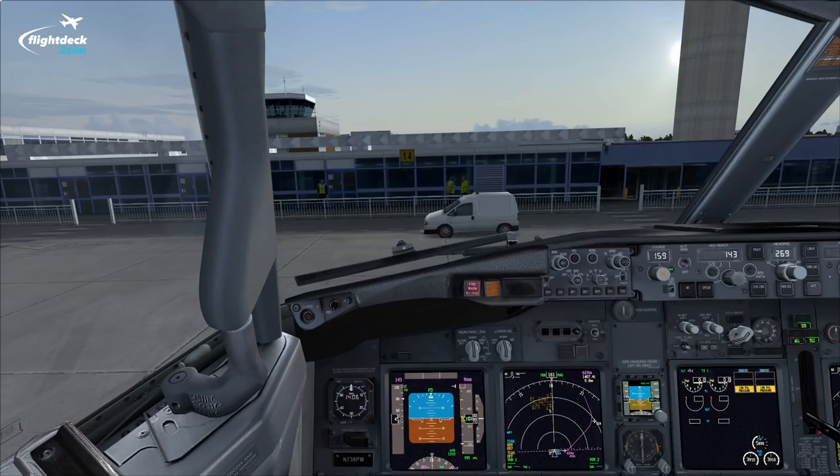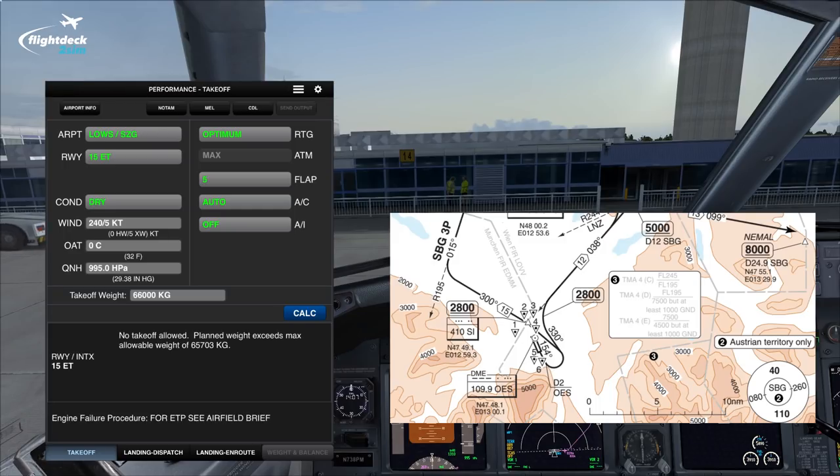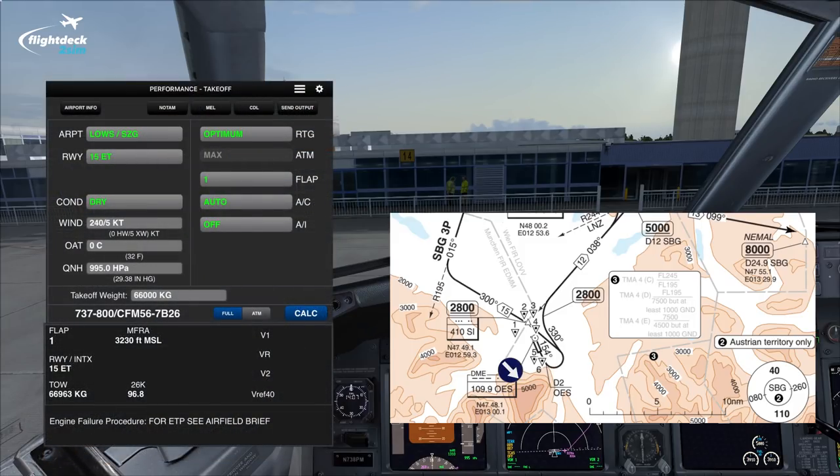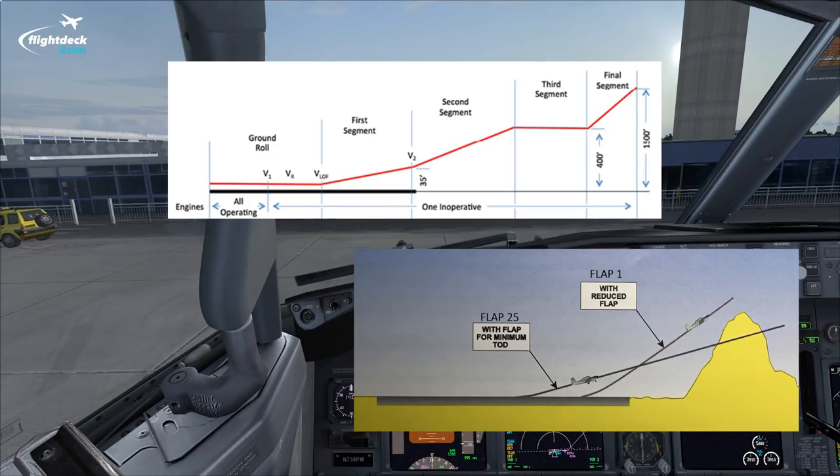Now let's look at another operational example — Salzburg in Austria, runway 15. Here we have a 2,700 meter runway, and despite the fact the runway is so long, with flap 5 we can only lift 65.7 tons. In this case we are takeoff climb limited because there are obstacles on the departure. We can increase the maximum permissible mass when obstacle limited by decreasing our flap setting. With flap 1 we can actually lift 66.9 tons — more than 1.2 tons more than flap 5. That's because in the event of an engine failure we need to ensure we're clear of all obstacles, and by using a lower flap setting we improve our second climb segment performance to ensure we're clear of any obstacles and reach the minimum flap retraction altitude sooner.